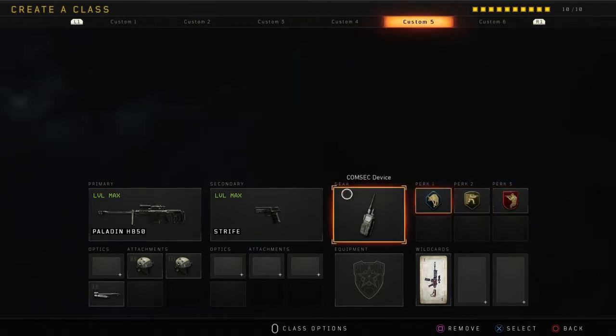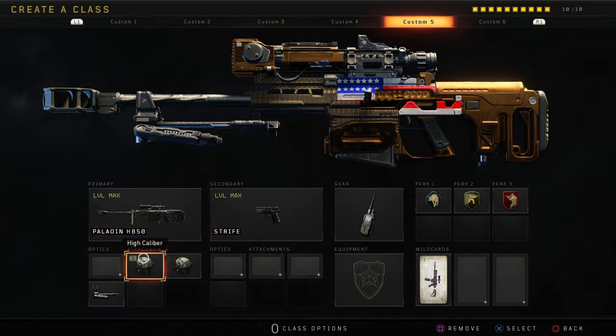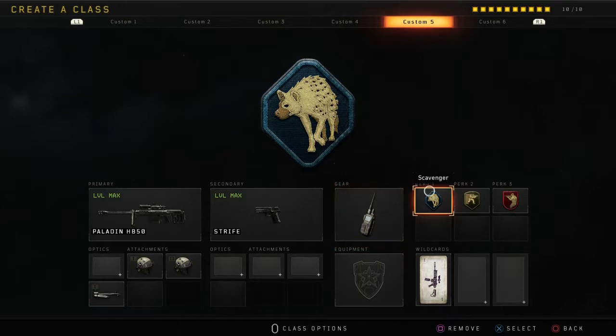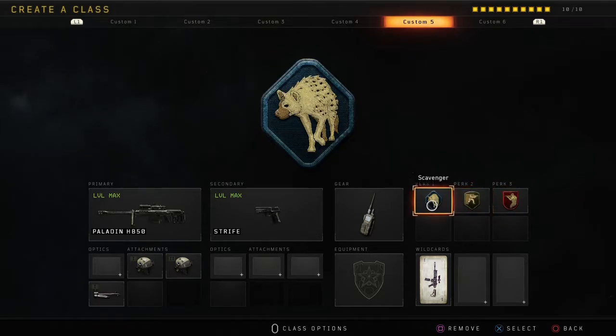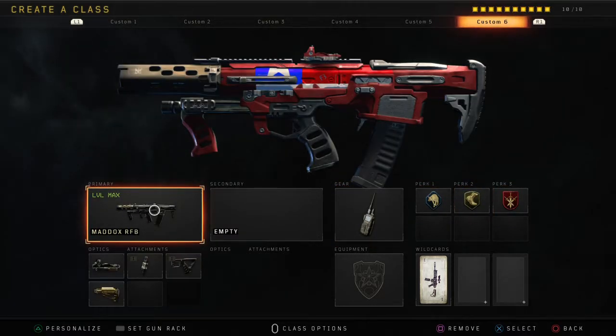For my fifth one I have the Paladin with high caliber one and two, and stabilizer, Strife as secondary, Cosmic device. Perk one is Scavenger, perk two Skulker, perk three Ghost.